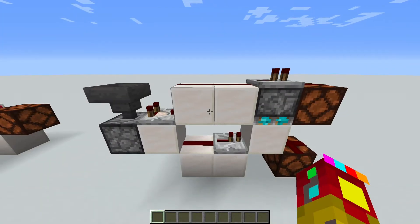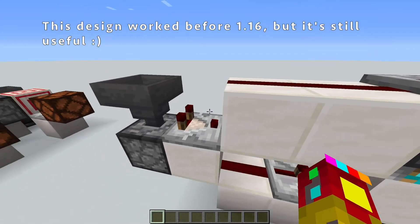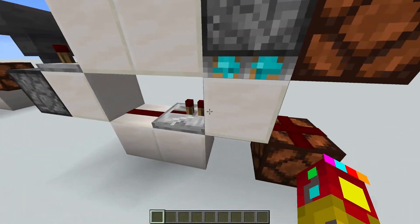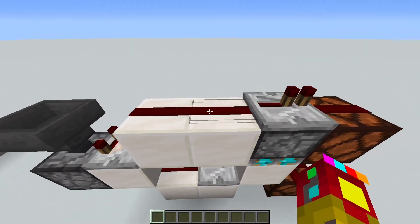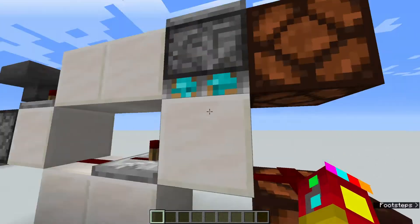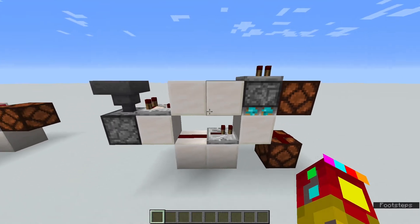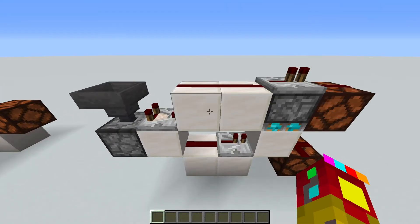Here is the one-wide version, and this works exactly the same as the last design. If we get the stackable item, that will travel down the bottom path and power this lamp as normal. If we get the non-stackable item, that will go up here and get the top lamp, but also extend this piston down, disabling the bottom output. If you want to build this one, feel free to get your screenshots now. Note that this design is not tileable, so if you want to have more than one, you'll need a one-block space in between each of them.